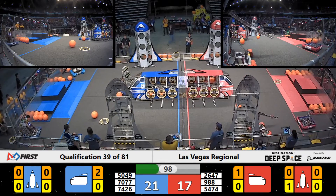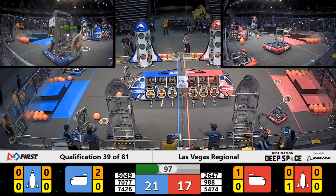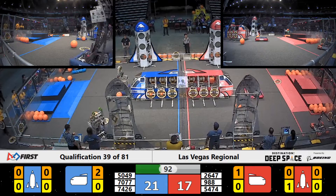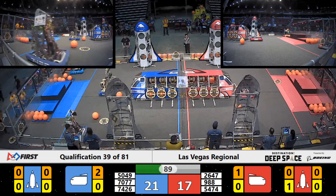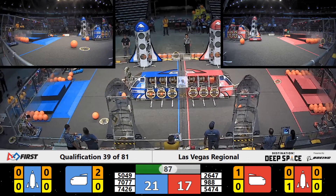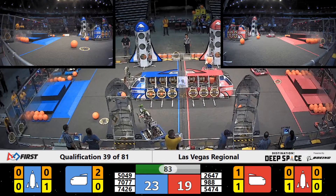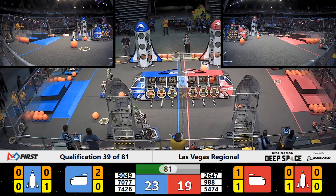Team 5049 is placing a panel into their rocket ship — great job, guys. Team 7077 is grabbing one of their cargo balls. It looks like they're trying to put it into their cargo hull, since it has all the hatch panels in place. Team 988 is working hard at putting the panel, and they are in. Looks like all the panels for the Red Alliance's cargo ship are placed.